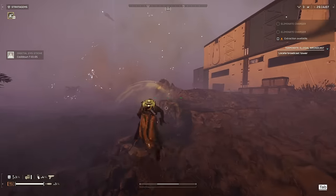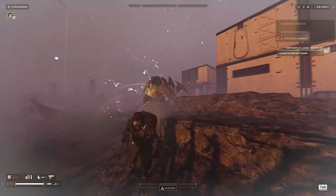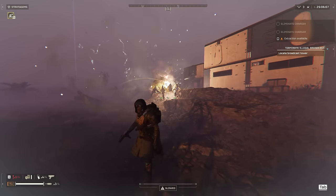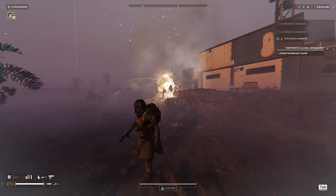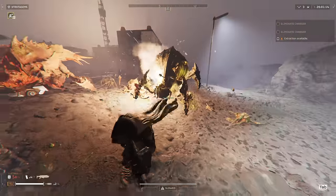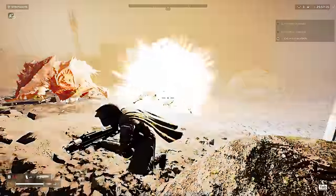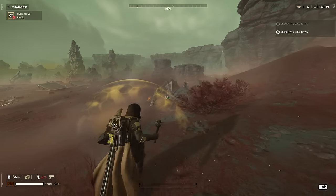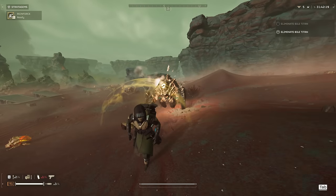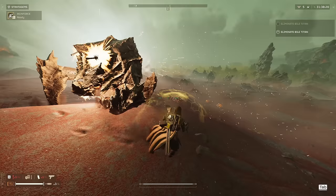Even slightly larger comes the Armored Bile Spewers. The Bile Spewers, much like the Brood Commanders, take two Thermites to fully bring down, regardless of whether you hit near the face or down the bubblegut. This is far worse than the Impact Grenade, which gets rid of a Bile Spewer with one grenade and can actually get rid of multiple Bile Spewers at that. Moving again in size, we've got the Chargers — pretty much the one everyone's going to be interested in for the Terminid faction — but sadly the Charger results were rather inconsistent.